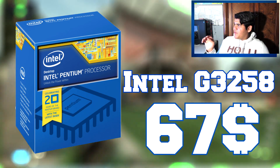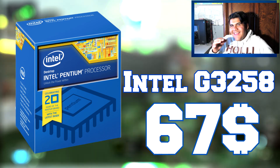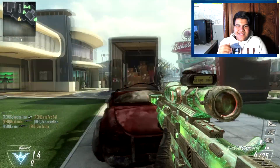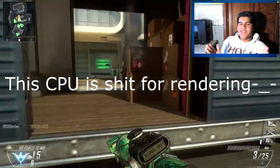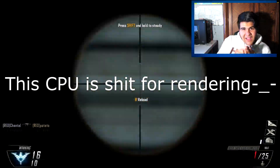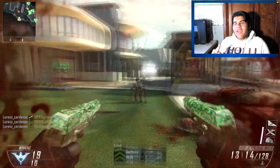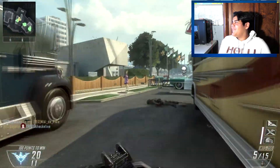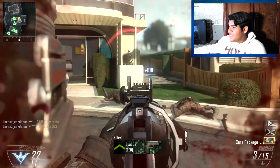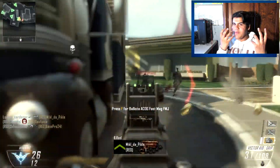First thing on the list is the Intel G2584 Pentium 3.2 GHz. This was my very first processor. For the price, it's not bad at all. You can do some basic gaming — League of Legends, Dota 2, Team Fortress 2 — but not Call of Duty, not GTA. If you're looking for a CPU with balls, this thing doesn't have balls. At 3.2 GHz, it's not bad, but two cores means rendering is gonna be kind of rough.